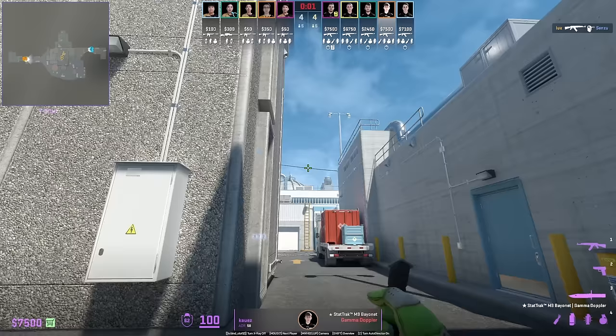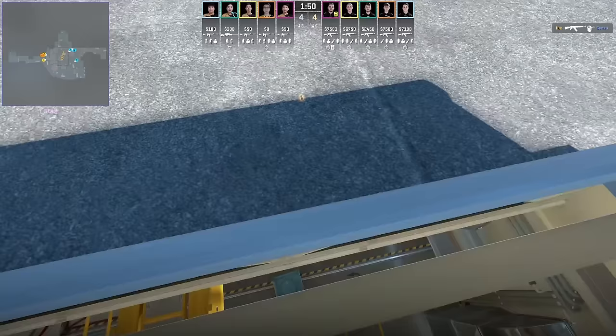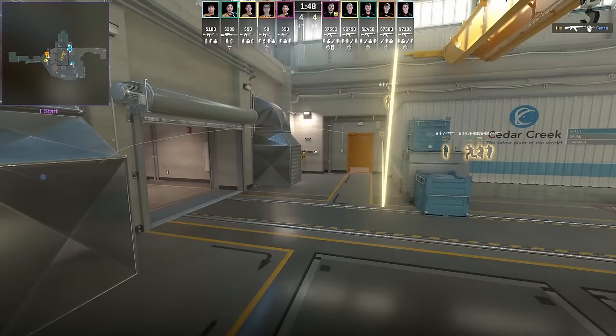Instant nuke door lurk smoke: get the lineup without moving your mouse, run forward, and before you reach the truck jump throw. The smoke lands through the back window and blooms fast enough for one player to come out door very quickly, rushing upper as it puts out the CT's door Molotov.